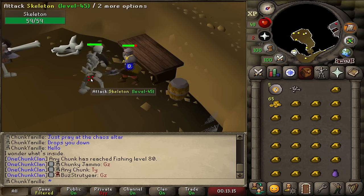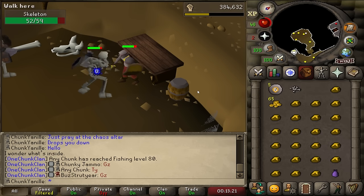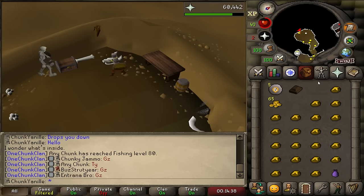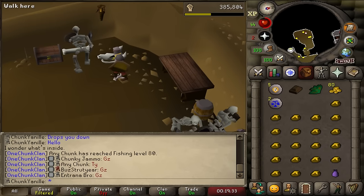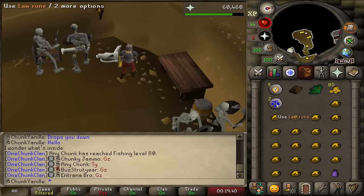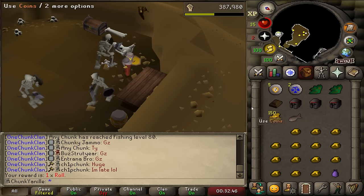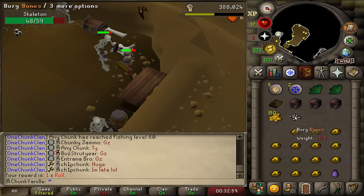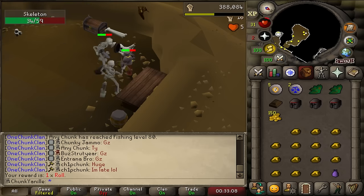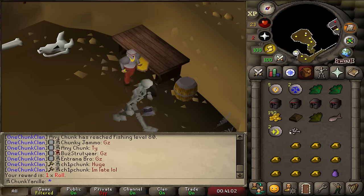We're going to be using all of our chaos runes on crumble undead once we hit level 37 magic and have access to enough air runes. And that's another good drop — a bronze bar and chaos runes looking a little bit like the dwarves. And that's one of the huge drops I've been looking for: law runes — our very first law runes on the account. There's something I've been very curious to use these on. This herring spawn is actually kind of awesome — it's been a lot of healing from eating that same fish. Friendly herring.